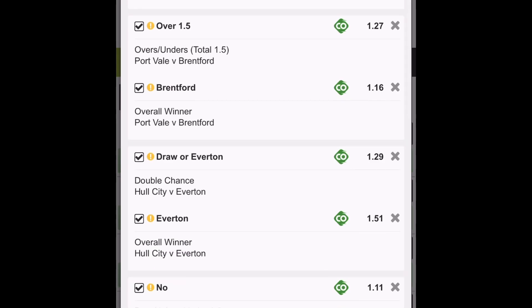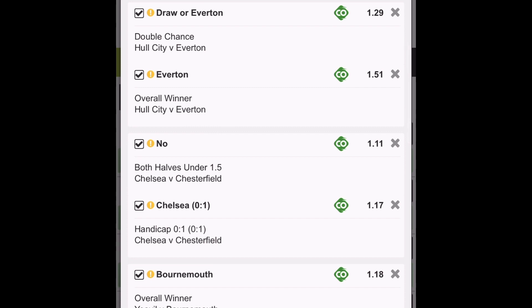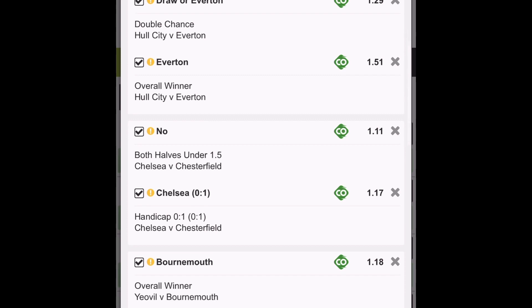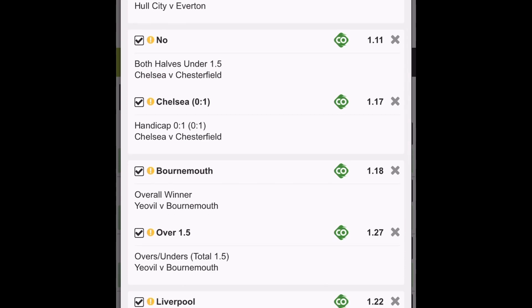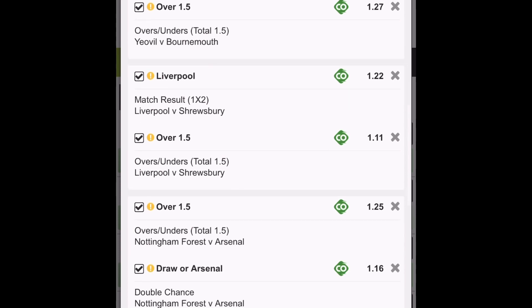Brentford to qualify. Draw or Everton, and Everton to qualify — there's good value there at $1.51. Hull are not a good side in the Championship, so Everton should definitely get the result as long as they string a half-decent team. Chelsea to get the result very easily with a handicap against Chesterfield. Bournemouth to get the result and over 1.5 goals. Liverpool to get the result and over 1.5 goals.